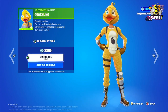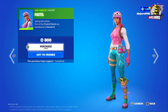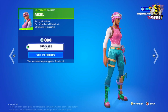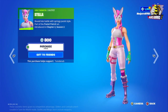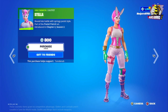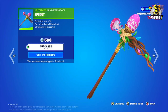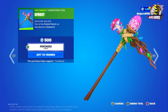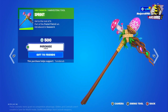The price is 800 V-Bucks. Then we have Pastel — also 800 V-Bucks. I like the colors of the skin. And this is the Ustella outfit — the price is 800 V-Bucks. Then we have Sprout, the harvesting tool, at 500 V-Bucks.